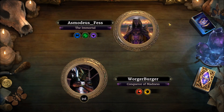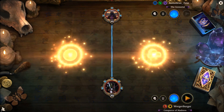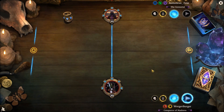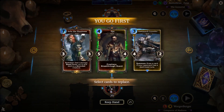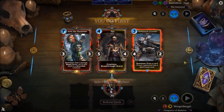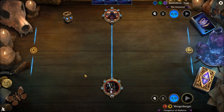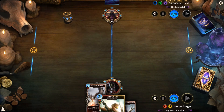We're up against someone who has been in Legend rank, which is cool — playing Telvani. So we'll be drawing our cards. Aela's a bit too high cost. East March Crusader — we can't get off his ability, so we'll mulligan him back in. And Rift Vane's kind of our only real opener with this hand.